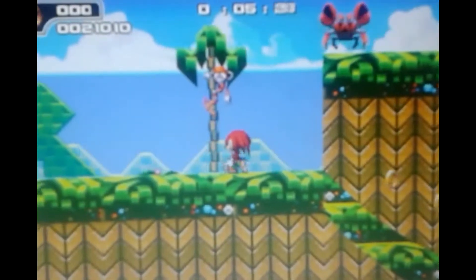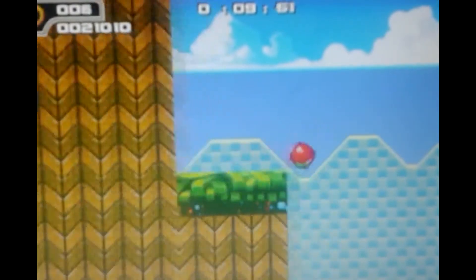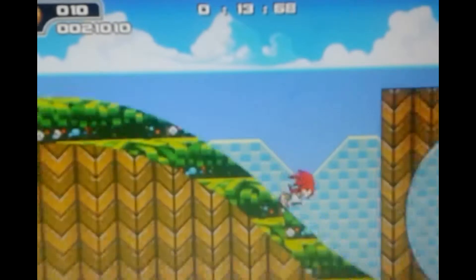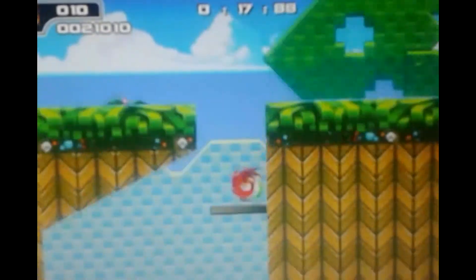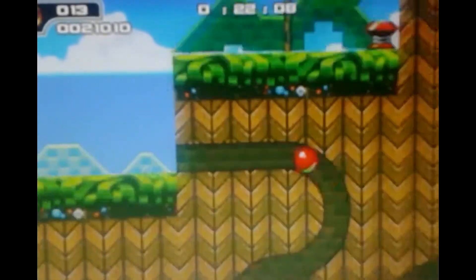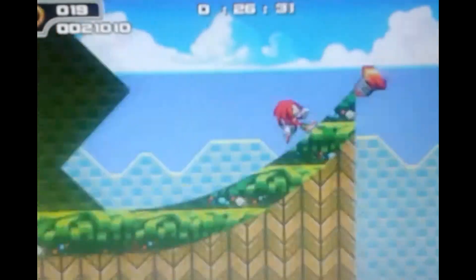Another cool thing about each character is that they have their own custom colors for the stage intro screen. As you can see, Knuckles is ready for a fight — he's moving his fists up and down like he's ready to brawl. He's just so used to punching people's faces, but he can't do that in this game.